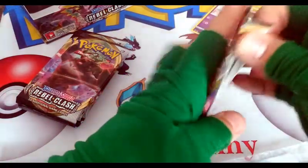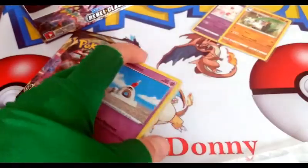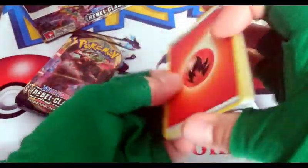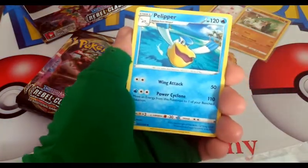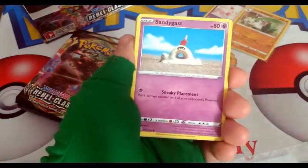Rubber Clash to me seems like a decent set. I've opened quite a lot of it, and we have some cool cards. At the end of this video we will go back over all the ultra rare or better pulls from this booster box, so you can get an idea of how many you can pull. We have a Special Energy and a Speed Energy — loving special energies.